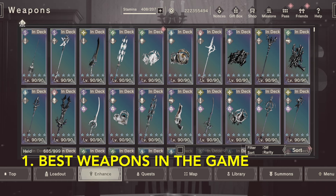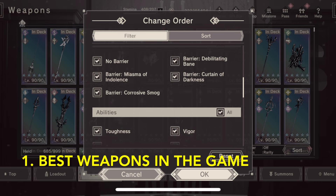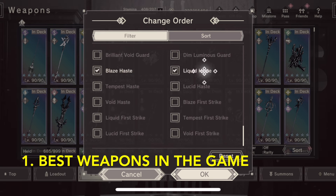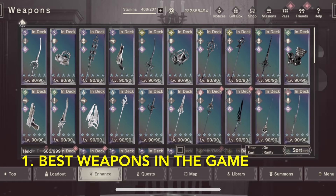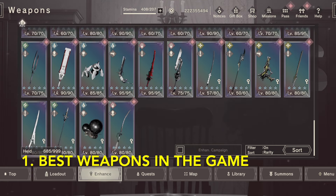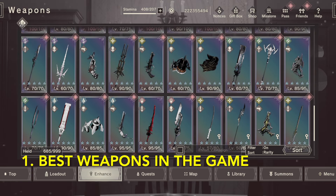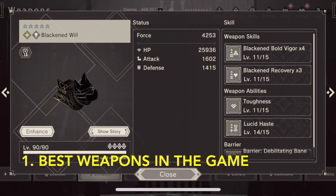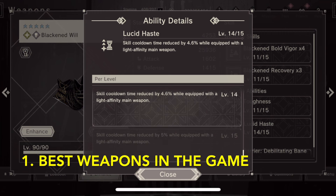The best weapons in the game can all be filtered out. We want one thing: haste. So we'll pick haste there and then the elemental haste down here, and these are the best weapons in the game. Haste will make it so that your weapon skills charge more quickly. You'll get out more attacks, fill your character skill gauge more quickly. For healing, you'll get out more healing. You can do everything faster and better with haste. So if you pull any of these weapons through the gacha, that would be worth leveling up.